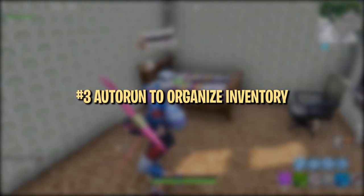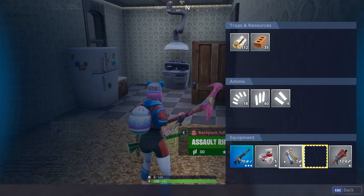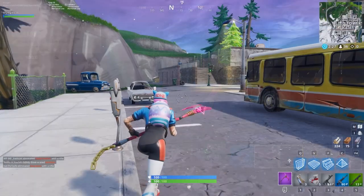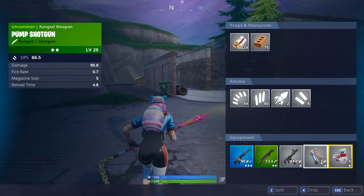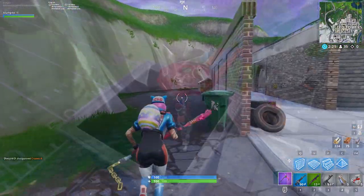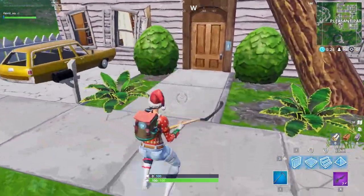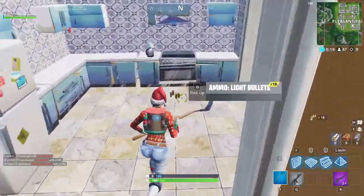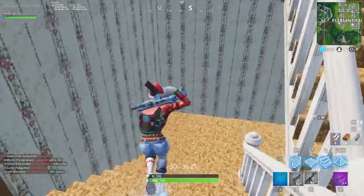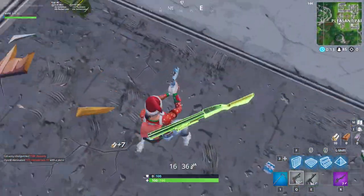This third trick is more of a small optimization of your gameplay. Instead of stopping to organize your inventory, or jumping and trying to switch items around before you land, use Autorun. Autorun lets you easily organize items without stopping movement and leaving yourself vulnerable. This trick comes in handy a lot in the early game when you're constantly trying to pick up and reorganize new weapons. Everybody knows that feeling of trying to switch to a weapon but realizing it's in the wrong slot. Autorunning to organize your inventory helps you immediately rearrange your weapons without fear of slowing down or losing an advantage.